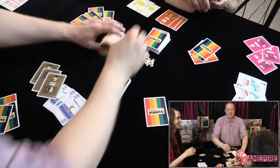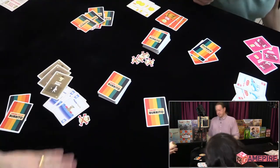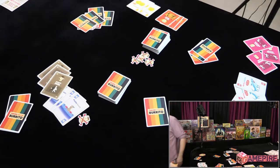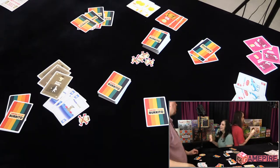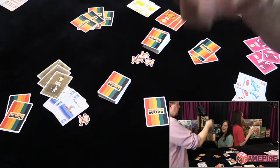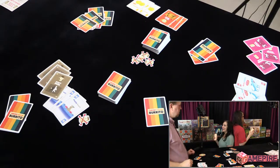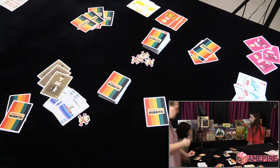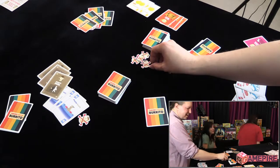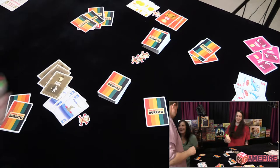Burrito duel — you guys duel, I'm staying out. If you're a right-hander, switch hands. Three, two, one burrito — take one step forward, switch hands, and turn around and throw it. Did you get hit? I did, before I even turned around. I don't think you're going to do too well in duels. Yeah, I'm short.